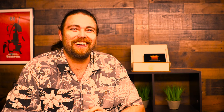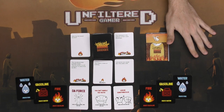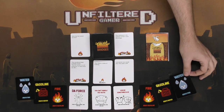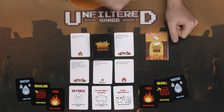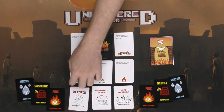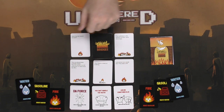This is Burning Bridges — the game that sets friendships on fire. Everything included: you get a big stack of burning bridges cards, fire-water-gasoline cards in two sets for each player participating in challenges, a rulebook, and these three special cards that every player gets at the start of the game.